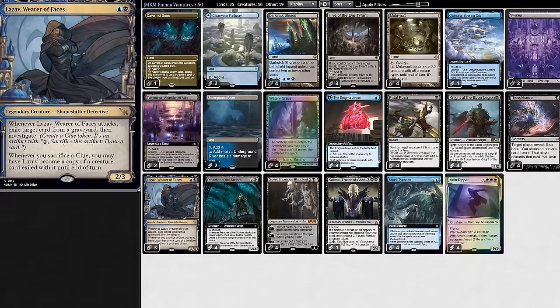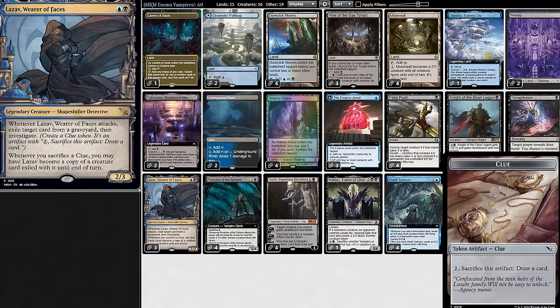But it gets even better with Lazav. When it attacks we exile a card from the graveyard and create a clue token, and we can activate that clue token with Anim Jewel, and then Lazav can become a copy of the creature that it exiled.